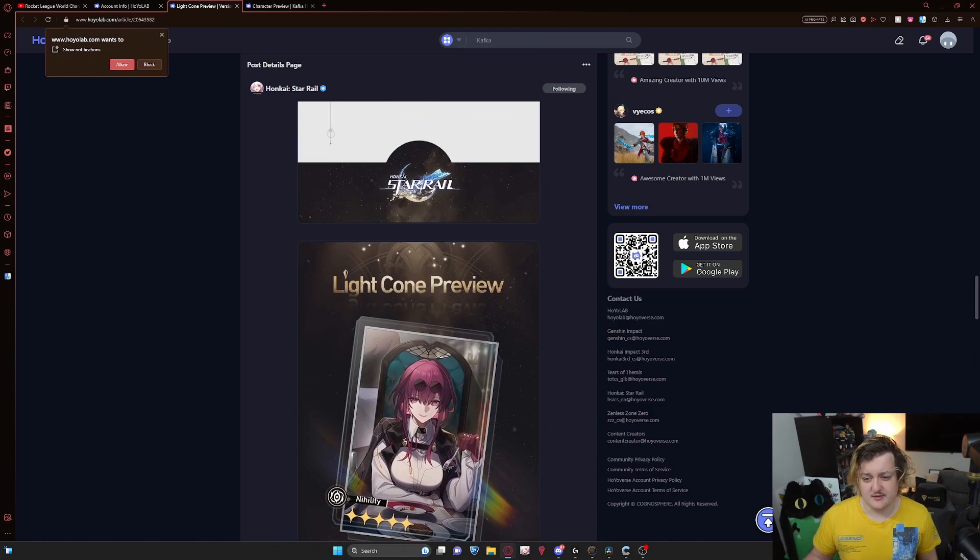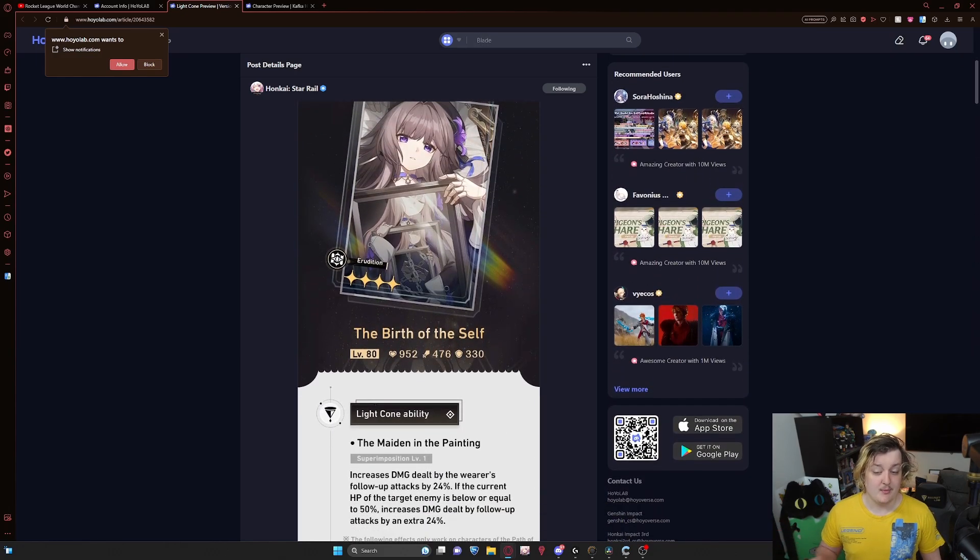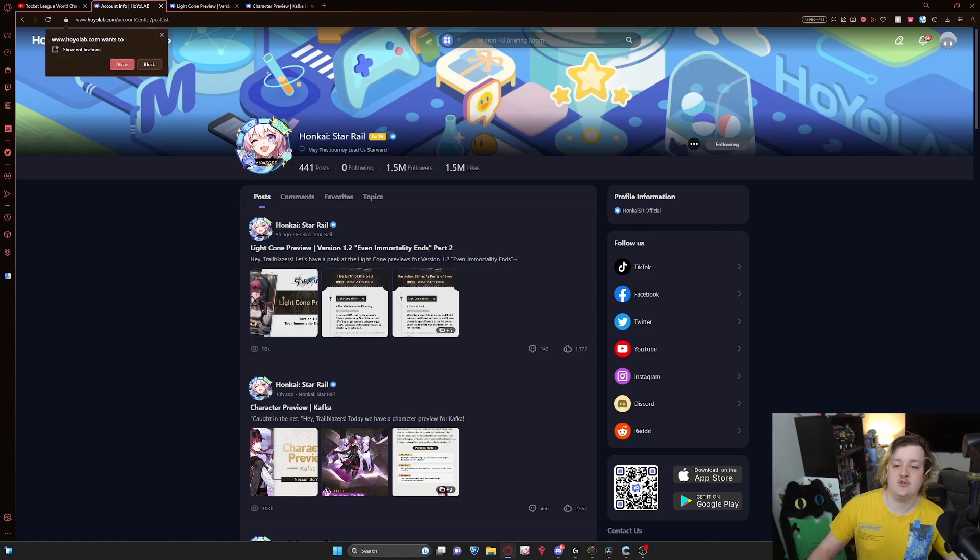I think the light cone banner is pretty good and decent overall. The only one you wouldn't really miss is 'Birth of Self' — if you get that it's kind of troll, that's just my opinion. Let me know your thoughts in the comments below. Anyways let's talk about Kafka herself — there are some pretty huge mistakes and misconceptions I see when people are building her, from my comment section and from being live on Twitch.